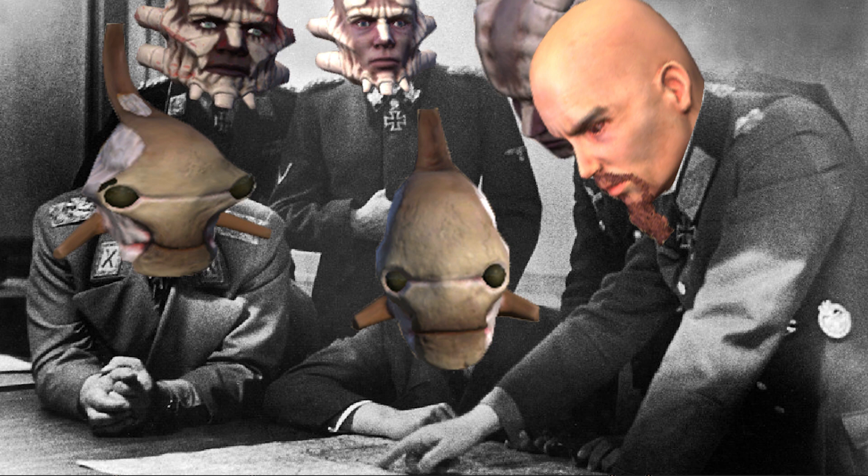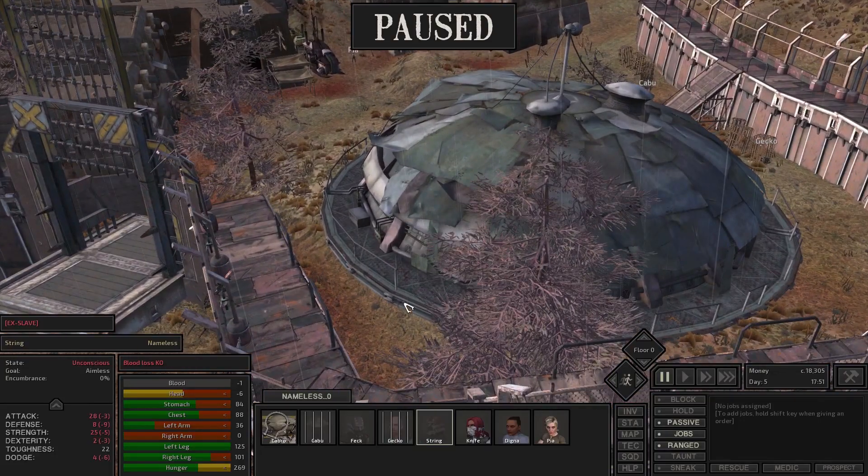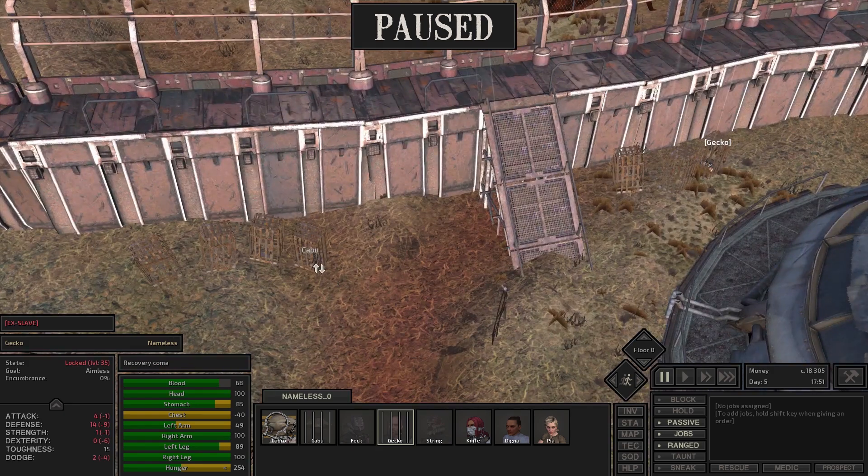Basically what I did to get my thumbnail was heal everyone up and stand them up, trying to angle the characters for the picture. But to do that I sent them into this village, and one thing I noticed was that these ninjas would attack me if I sent them back in. I'm not really sure why — one theory is that while I was lockpicking Kabu or Gecko out of their cage, a ninja ran into me and sparked some kind of conflict.